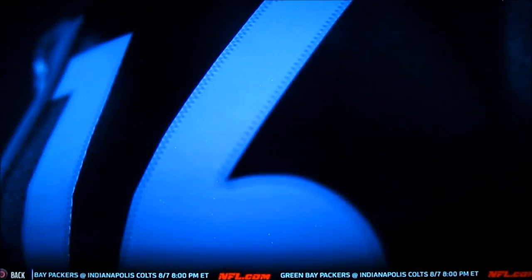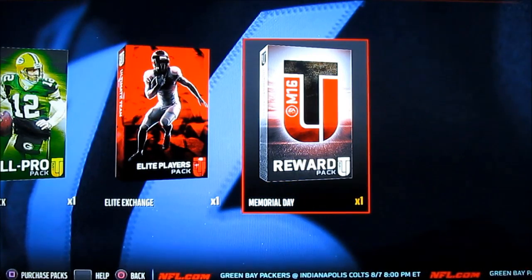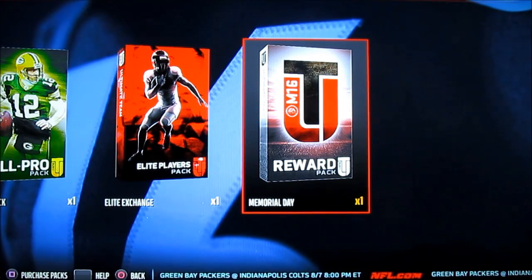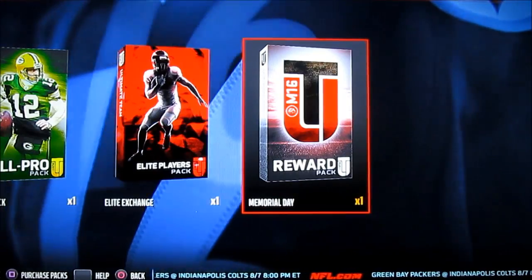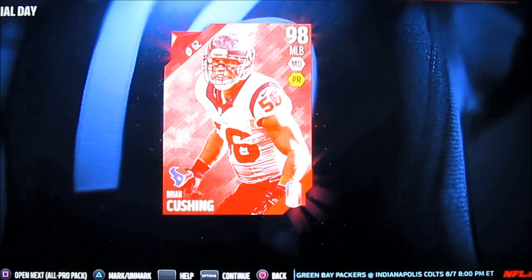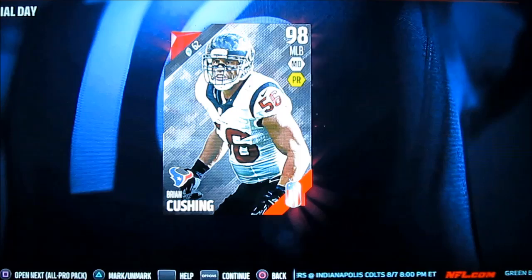The first thing I'm going to start off with is this Memorial Day pack. You had to exchange 25 Memorial Day badges — at like five or six thousand coins a piece — to get this, and I don't believe this item is going to be sellable. Let's see who we get in this draw. Hopefully it's a decent card... it's Brian Cushing, 98 overall. I guess I'm pretty happy with this.